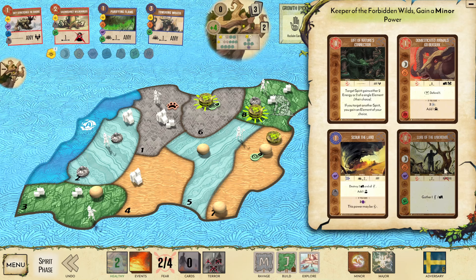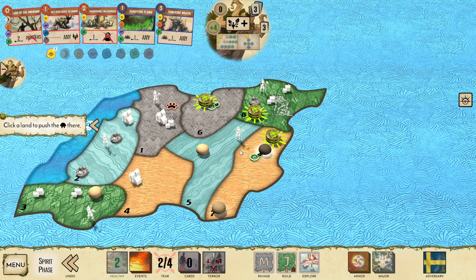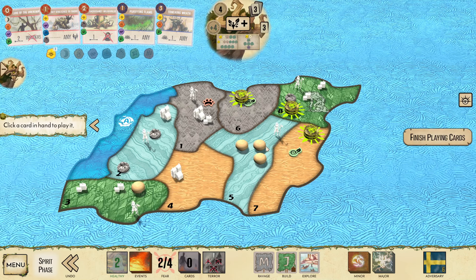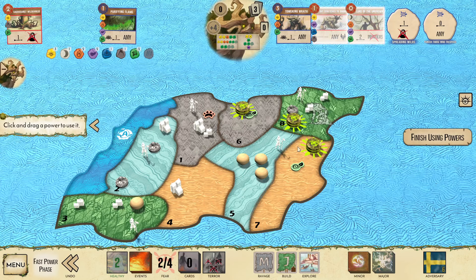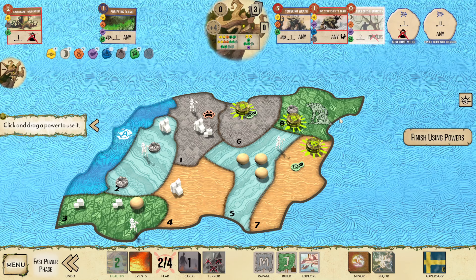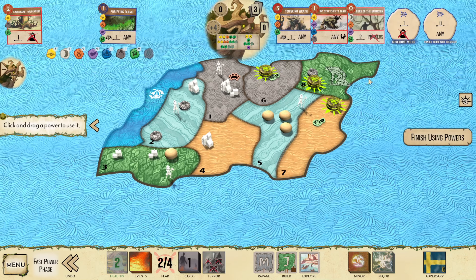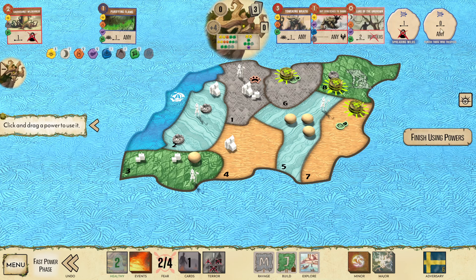It's either going to be Nature's Connection or Lure of the Unknown. I think I'm supposed to go Lure of the Unknown here. We put this Presence right here, allowing me to push my Dahan and pair up all my Dahan over here on A5. Now I can play Towering Wrath, Sky Stretch, Lure of the Unknown. Now I have the three Sacred Sights. When I make Sky Stretch making Towering Wrath fast, that will obliterate everything here, completely clearing the land — which is what we were hoping for. I'll have my Innate at range 3 to the coast. I'll actually be able to hit this coastal land. I think this looks pretty good.